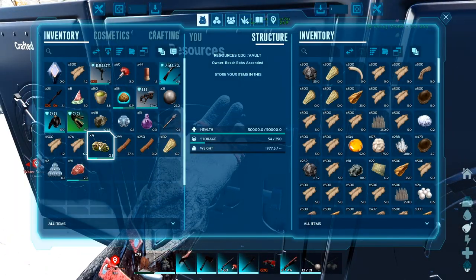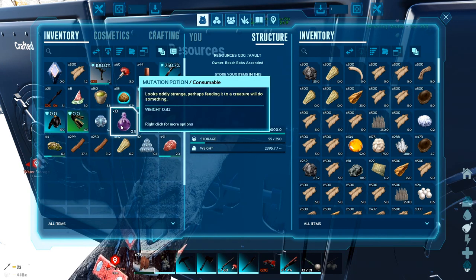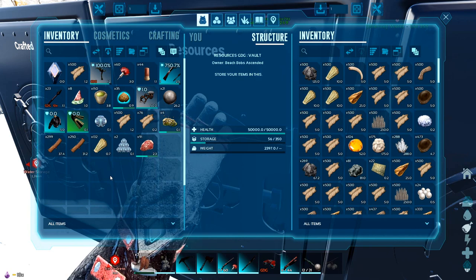Let's quickly put this away. I don't need this metal or this stone. Arrow mutation potions — I don't really need those right now.